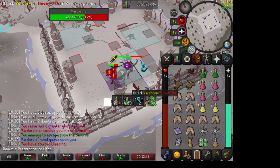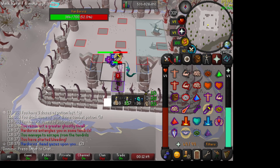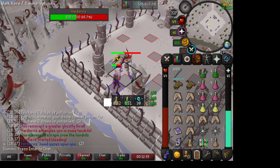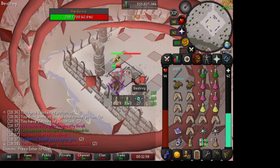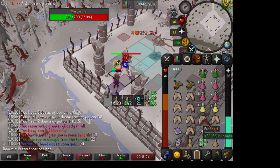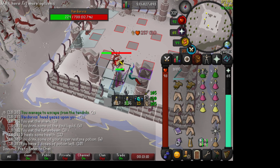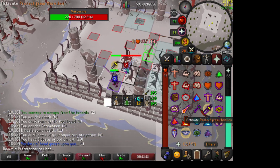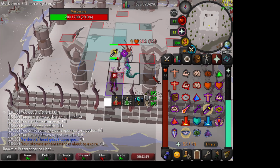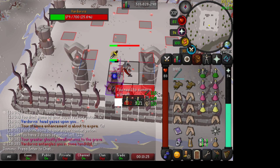Move out of the way — we already know where the axes are gonna go. Try to pray Range when you see that; usually the sound cue is pretty good. I like to bring this type of food because you can triple-eat like that, which is pretty nice here — you might end up needing to do that. If you don't pray Range, your prayers will be disabled and he can hit you pretty hard, up to like 40-something. Make sure you use super combat again after brewing down.